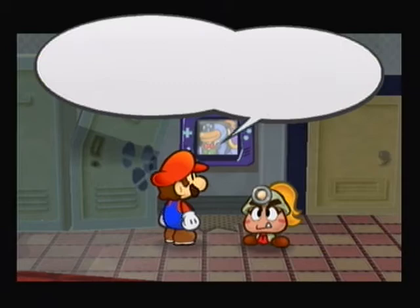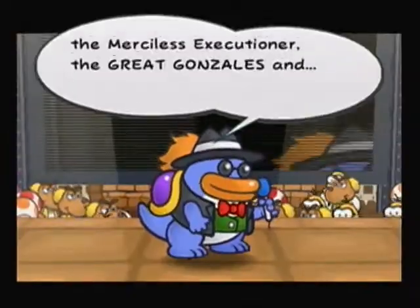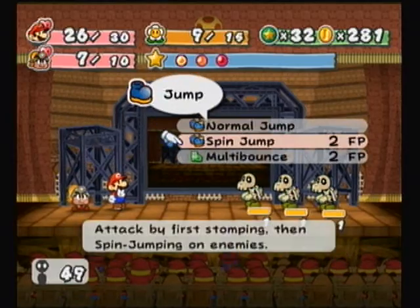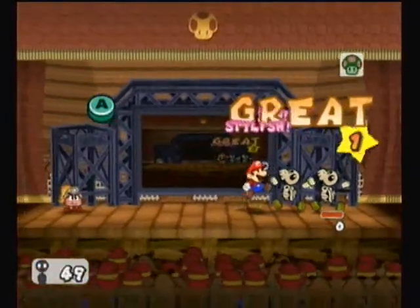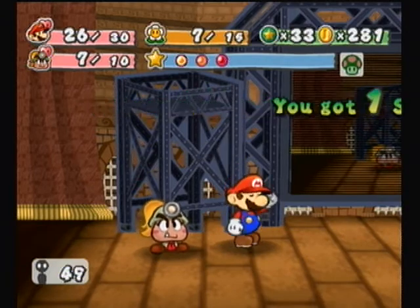Now we're moving on to rank 16, which is the Dead Bones. There are a couple of Dry Bones from Chapter 1 — from Hooktail's Castle — except they're called Dead Bones. There are three of them. Since we tattled them in Chapter 1, we don't have to do it again here. I'm going to do a nice little multi-bounce over all three of them. Now that my boots are upgraded, I can kill them in one jump. Only one star point — like a boss.